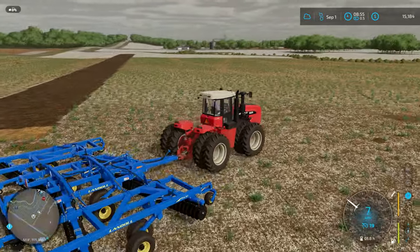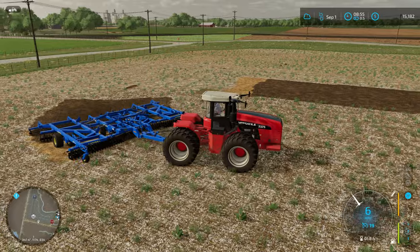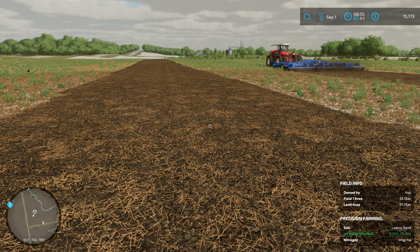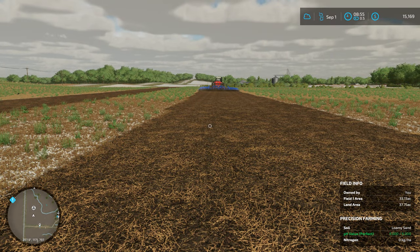We're gonna hope that the skip rows are going to work out here for us. I figure with the big tillage tool, skipping a row means he won't be having to back up. Looks like I was right — this is looking good. Our pH values are in the perfect setting, so everything looks like we're doing good.